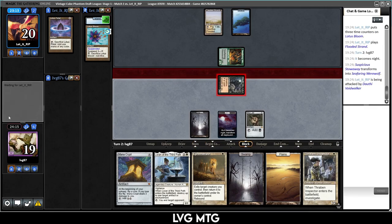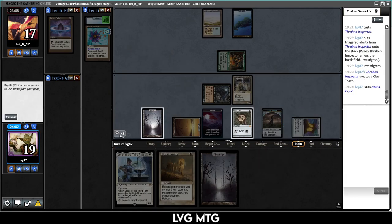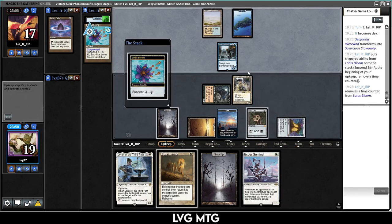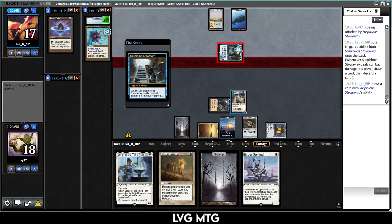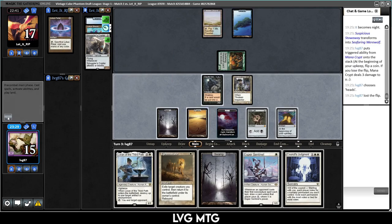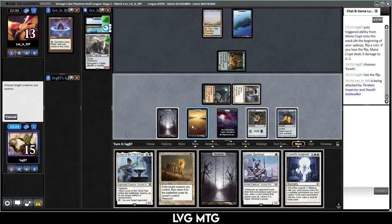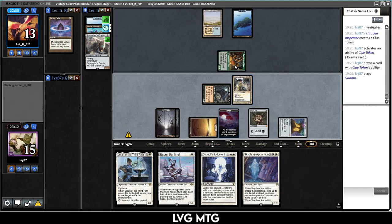They discard an island — Lotus Bloom unsuspend. We swing for three, play Thraben Inspector, play the Crypt, and crack our clue. Maybe we draw a Thoughtseize or Inquisition. Esper Sentinel — their guy flips back, they still only get the loot, and we draw a white source. We can still double spell if they try to flip again. Smuggler's Copter — we'll go heads-lost and win the flip. Council's Judgment takes care of it.